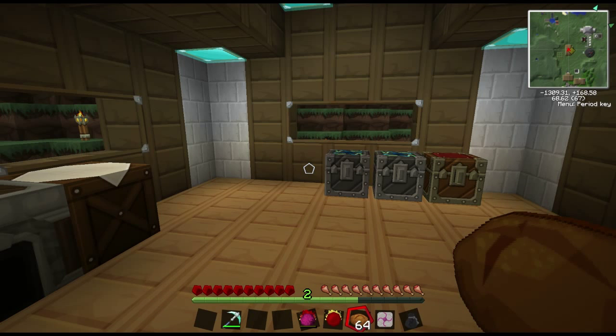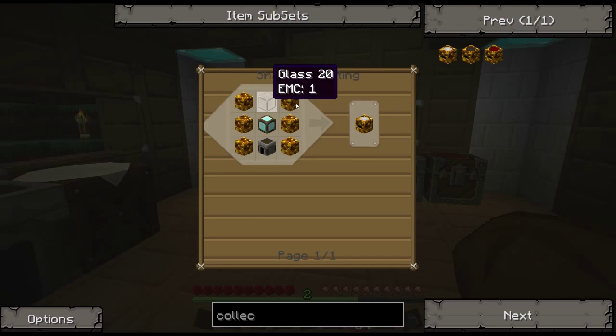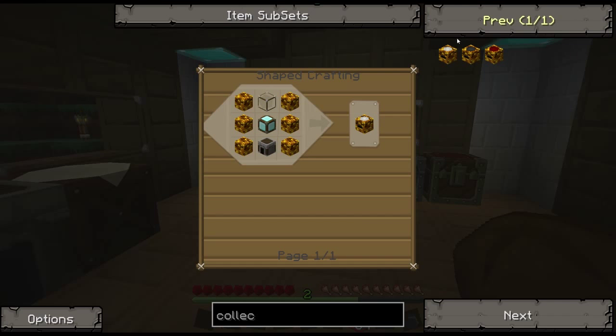Okay, I have gathered together all of the materials I'm going to be needing. So we'll start by making a mark one energy collector.